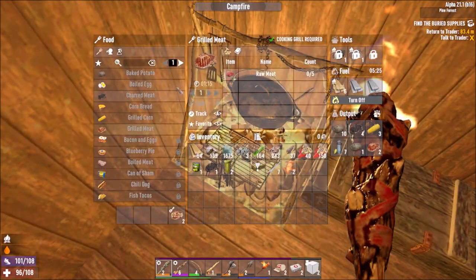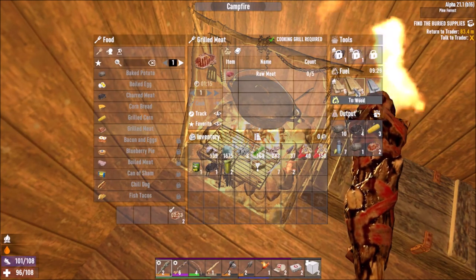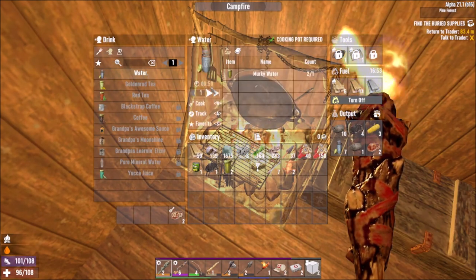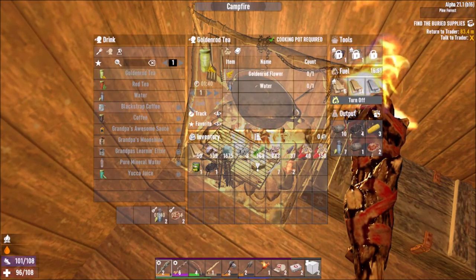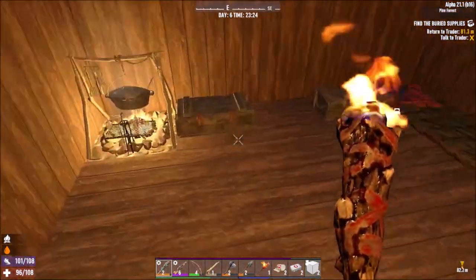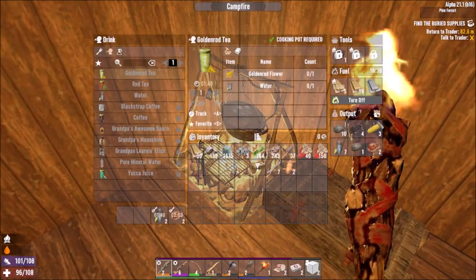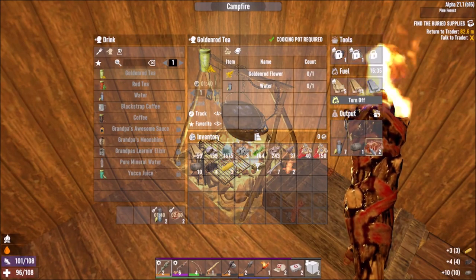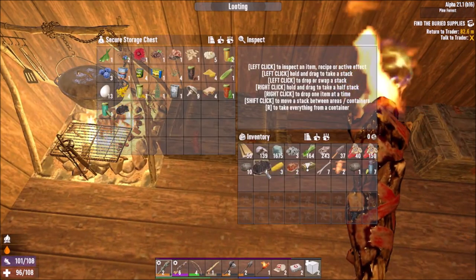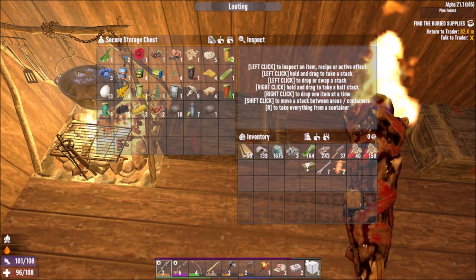Just put a little bit of wood in there. I think I know how to make goldenrod tea now, which is cool. I sorted these chests — this is the food storage, this is where I keep my food. Come to think of it, I should probably just take all this shit out of here. No point in having all that food and water in that chest. Let's sort all that.